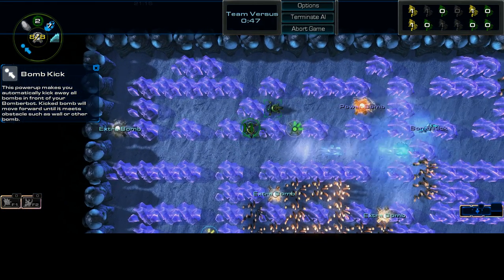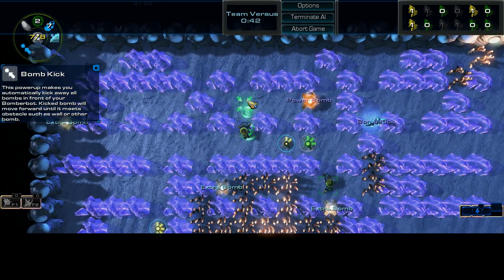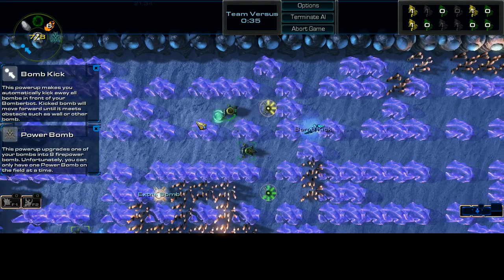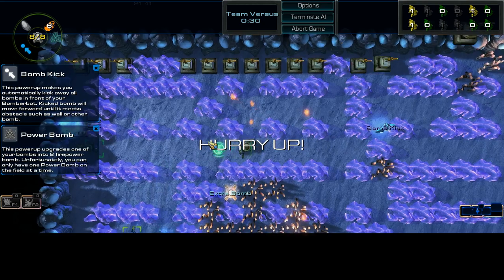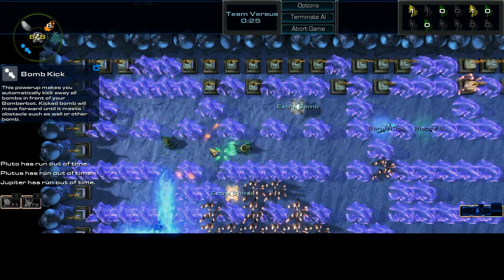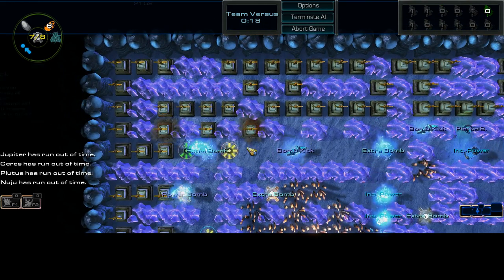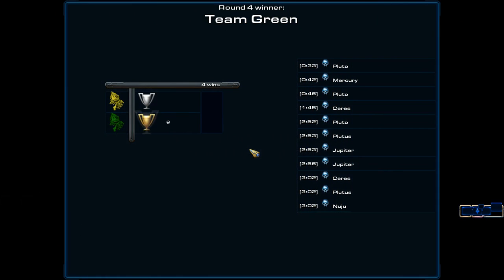Uh-oh. Power bomb? There go two shields and something. I can do this. Did I use the line bomb? Looks like I may have. Green team won! Oh, I got owned by a wall — ha ha ha ha.